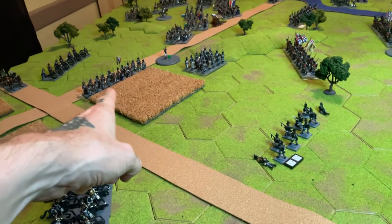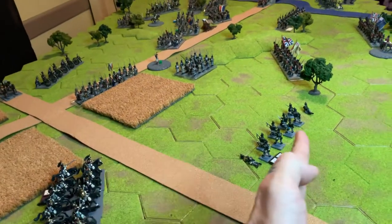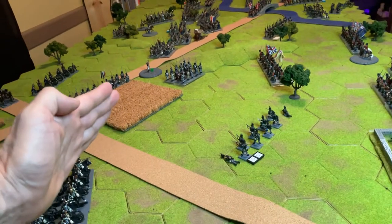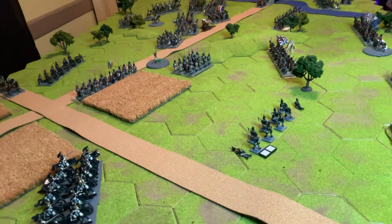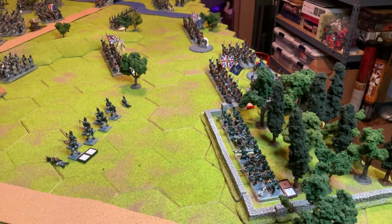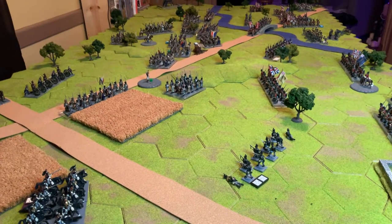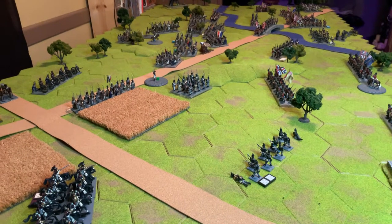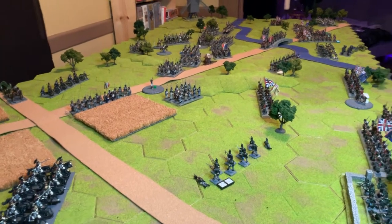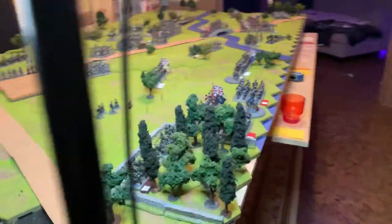The KGL Light were able to knock out a casualty point on this French line as they moved up, then moved back — and I guarantee they'll continue to move back rather than go toe-to-toe with a full French line. The 95th Rifles haven't done much yet. Unit-wise, the British and French line battalions are 20-man units as opposed to the standard 24, which allows me to field more separate battalions on the battlefield.